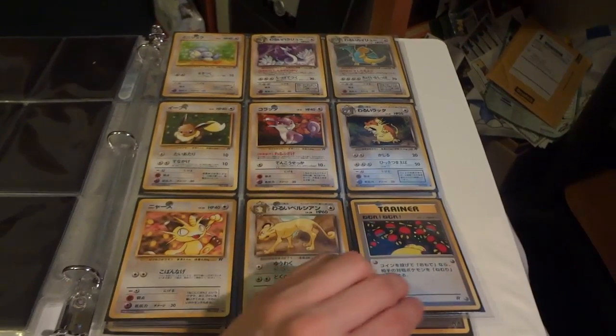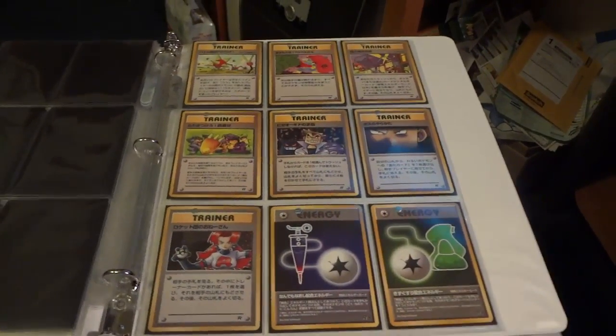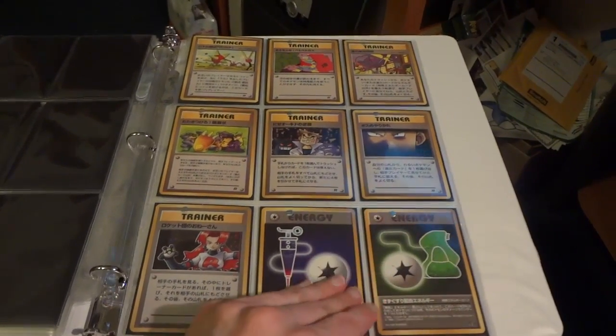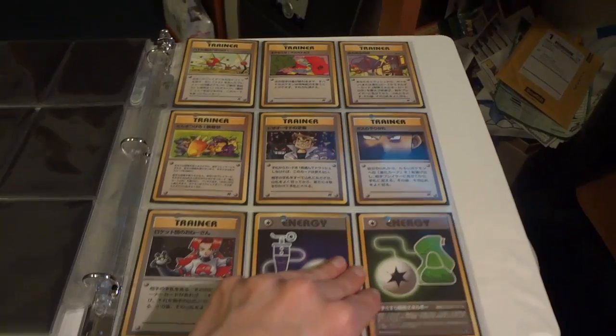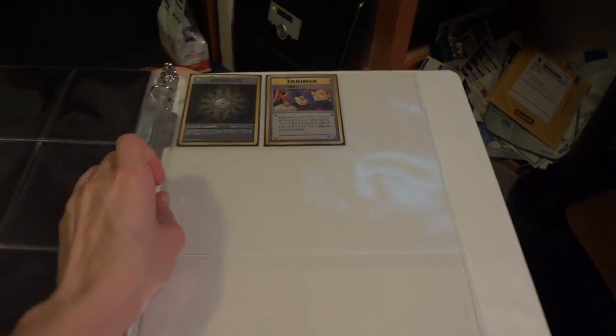And then we finish off with the colorless cards and go into some of the trainers. And then we have one final Team Rocket holo card — it's pretty cool. And then we have a few more holo cards.